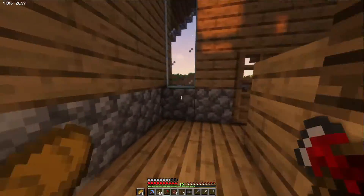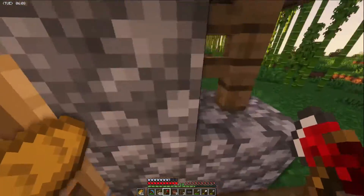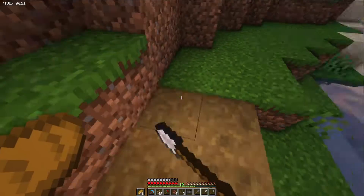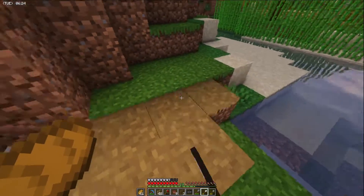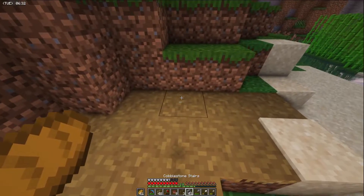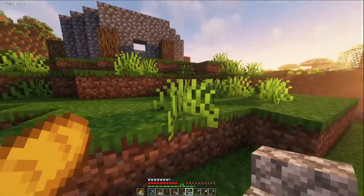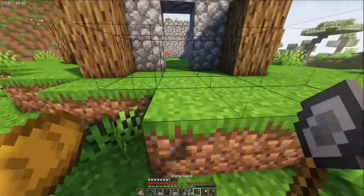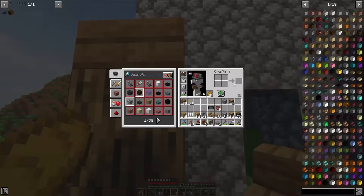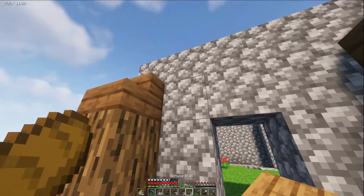I'm gonna sleep and then we'll get started again on our wizard tower. Let's head across here and work on this path going across. I think we should do something like this right here — that would look pretty cool. It looks a little bit better. I think having some spruce slabs and stairs all across would look kind of decent.